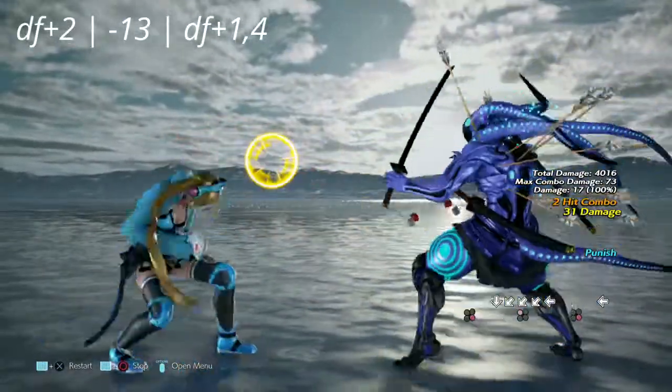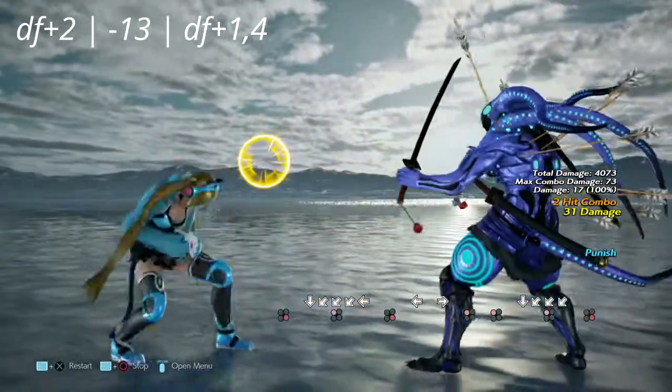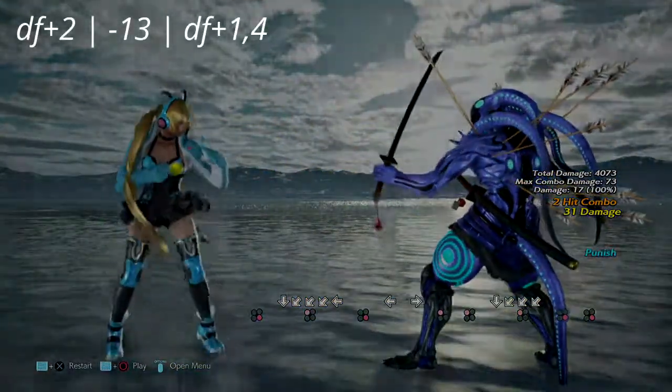Lucky Chloe's own down 4,2 is, unfortunately for her, negative 13 on block, allowing Yoshimitsu to get a down 4,1,4 or any punish faster than that.